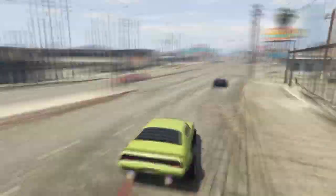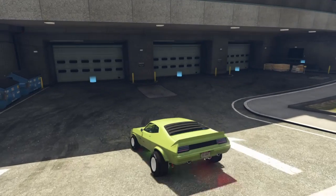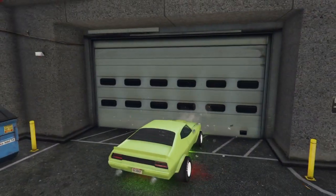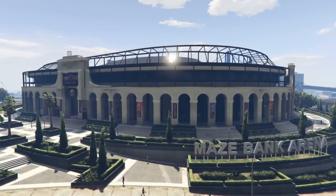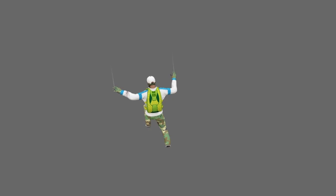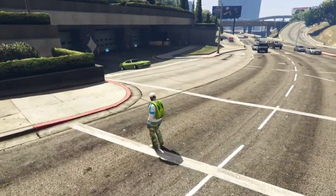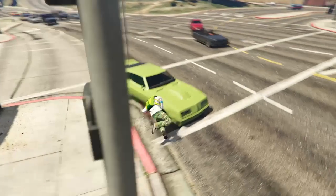Now all you need to do is drive your way over to your arena and simply drive into your workshop. This is the garage you actually got the car from, and as soon as you choose workshop level you'll see this kind of glitchy screen. Just press triangle to get out of your car and you'll notice that your vehicle is driving away by itself — hey, sorted!